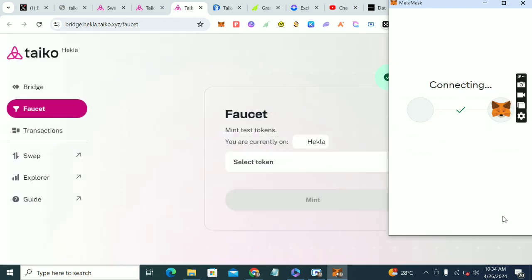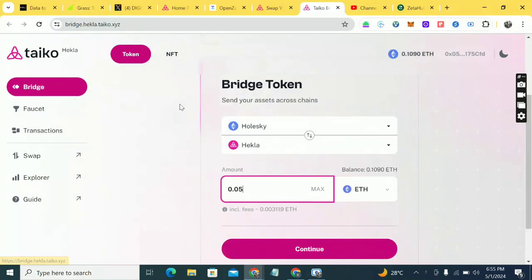Next, bridge some Holeski ETH into Heckla. Now if you've done Takio 6, that's where we got Holeski ETH. If you're new, you're supposed to have some Holeski ETH in your wallet. If you don't have Holeski ETH, that means you didn't do Takio 6. Use the same wallet you did Takio 6 with. I'll put the link to the Takio 6 video in the comment section so you can go do it first and get your Holeski ETH before coming back to this video.